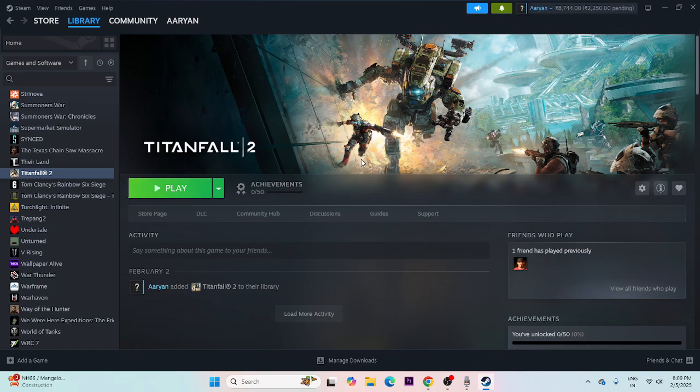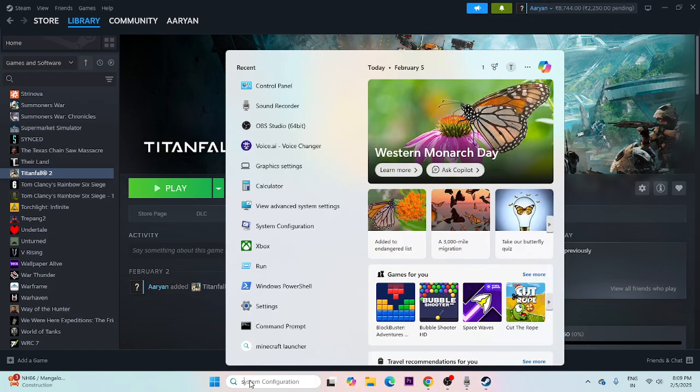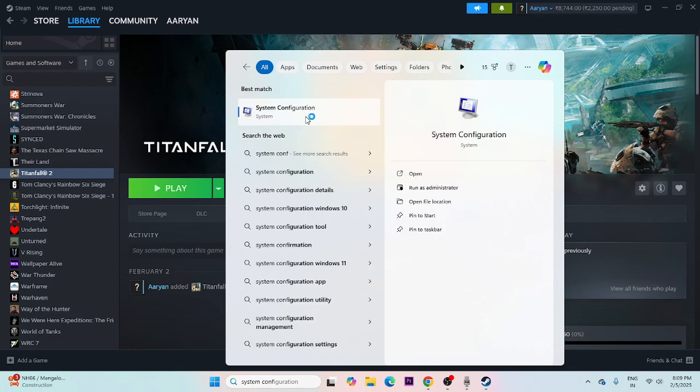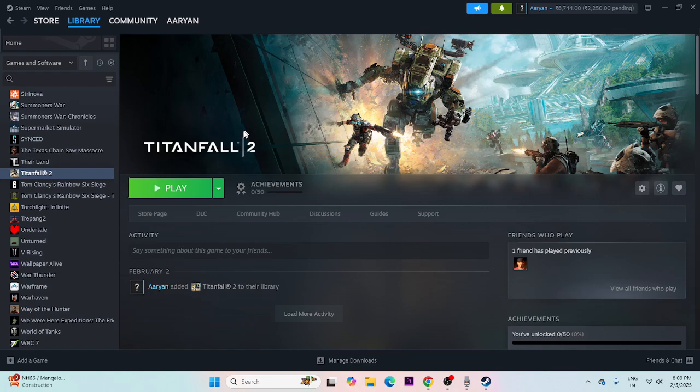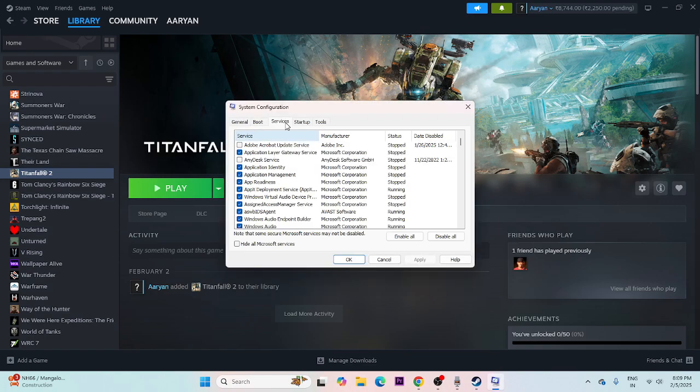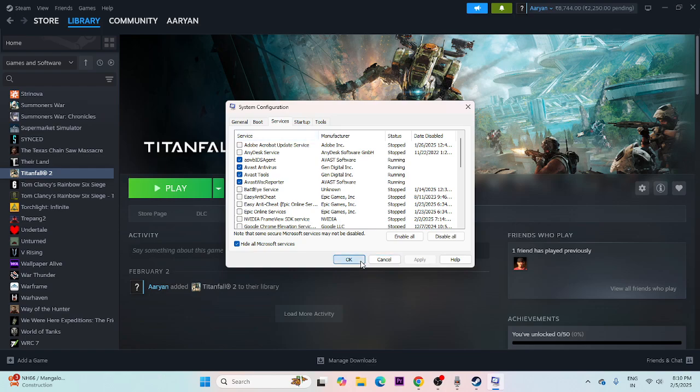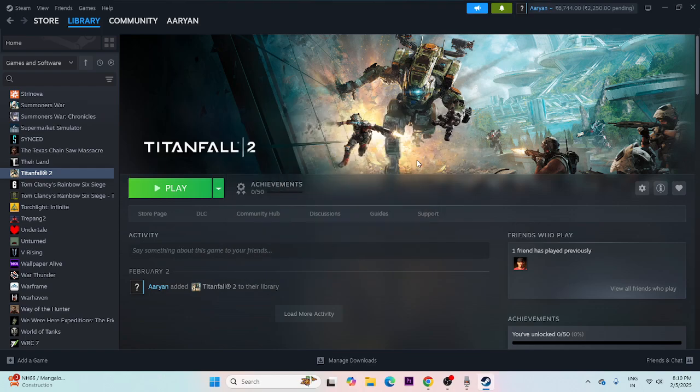If there is still an issue, perform a clean boot. Search for System Configuration, navigate to the Services tab, check 'Hide all Microsoft services,' then click Disable All. Go for Apply and OK, then do a restart. Once the restart is done, try launching the game.